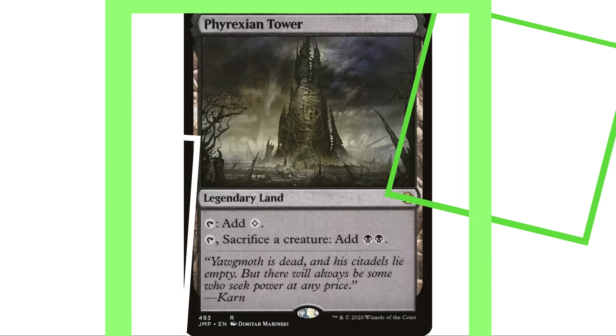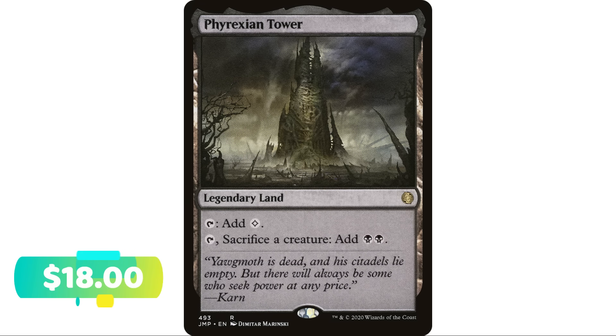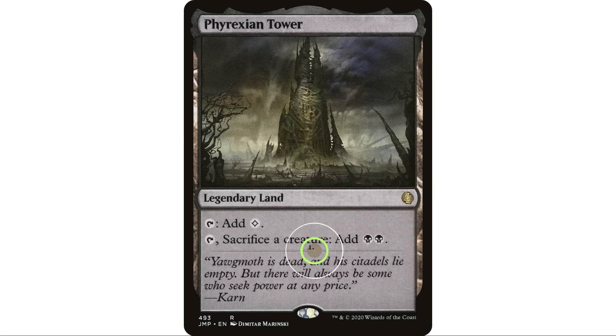Next up, Phyrexian Tower — another legendary land. It taps to add a colorless, and you can tap and sacrifice a creature to add two black. This is one I'm sure people are very familiar with. If you're in any sort of aristocrats strategy or any deck where you want to be sacrificing creatures, it's fantastic — a sacrifice outlet on a land is always really really good. And it's also a ritual effect — tapping a land to add two black mana. It's a double whammy and a fantastic card in so many decks.